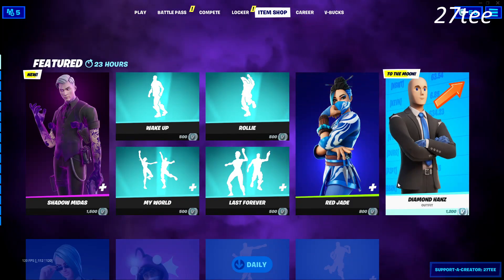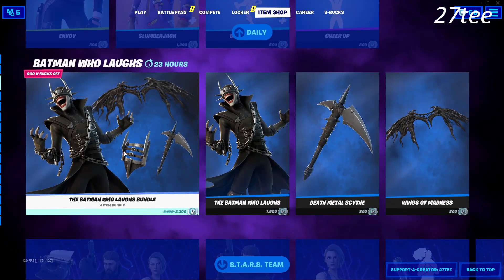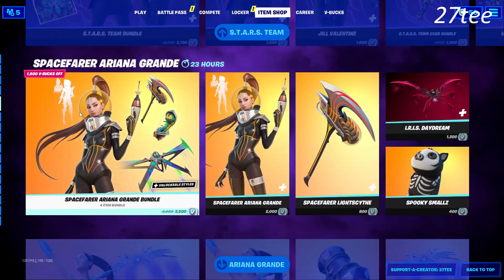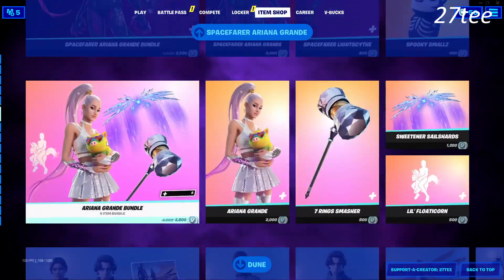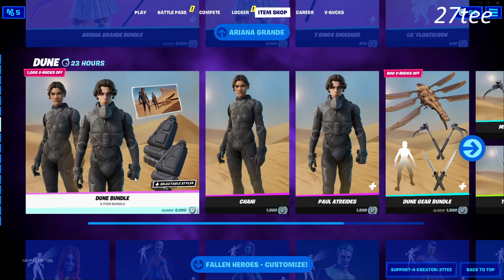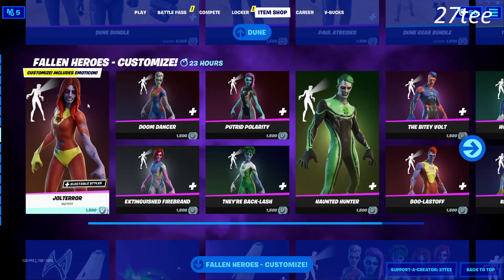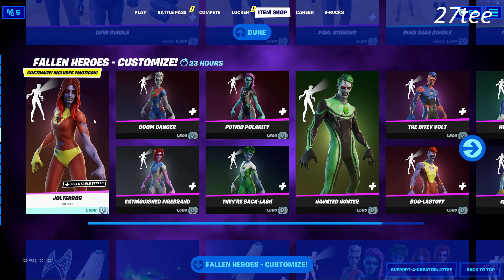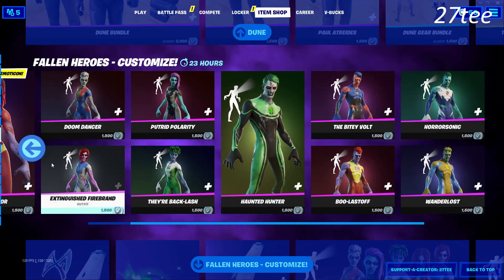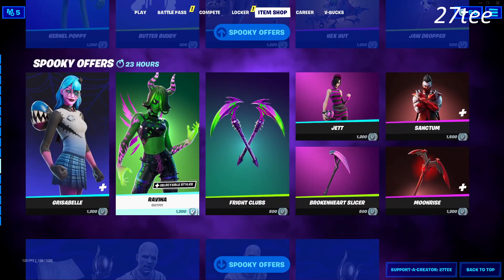We also have a return of Red Jade and Diamond Hands — super cool skins. We have Envoy and Slumberjack making a return as well. Batman Who Laughs is still here, Star Team still remains, the Space Farer Ariana Grande is still here, the OG Ariana Grande skin is still here, we have Dune section still here, and we have the Fallen Heroes and Superheroes skins — super cool skins I really do recommend you get because you can also customize them.